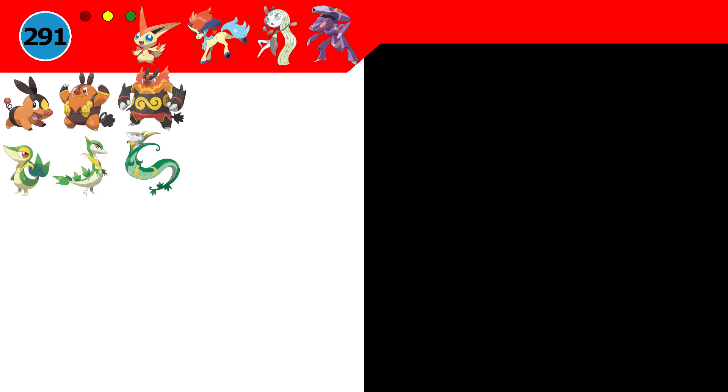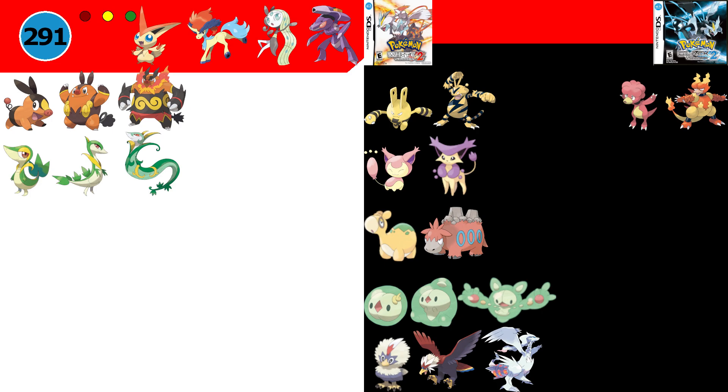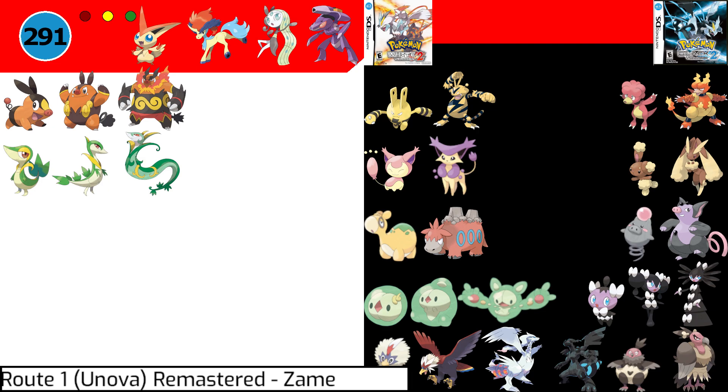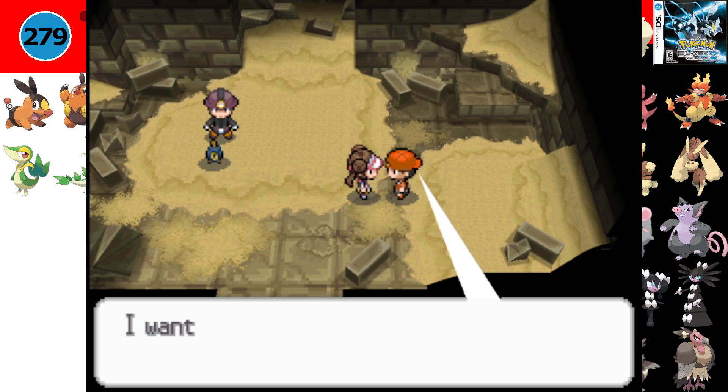Then there are the version exclusives. In White 2, you can catch the Alomomola, Skitty, Purrloin, Solosis and Rufflet lines with the box legendary Reshiram, whilst in Black 2, you get the Magby, Buneary, Spoink, Gothita and Vullaby lines with the legendary Zekrom, which brings the total down to 279 Pokémon. The Cottonee and Petilil lines are version exclusive in the wild in Black 2 or White 2 as well; however, you can trade your version exclusives of the two for the other one with an NPC in the game, so they don't count towards the version exclusives.